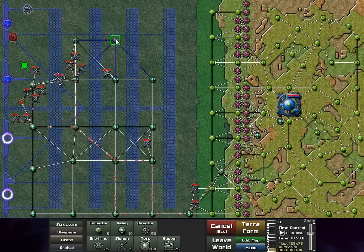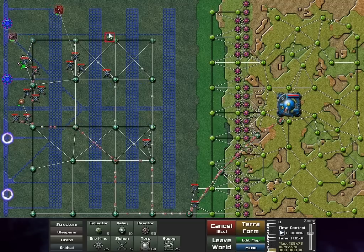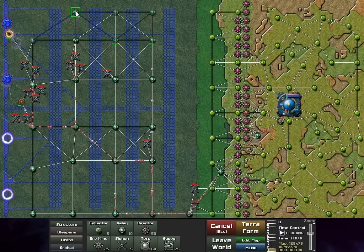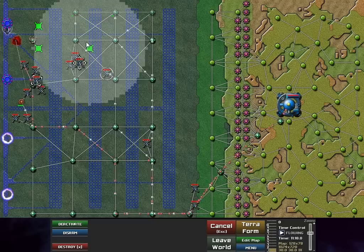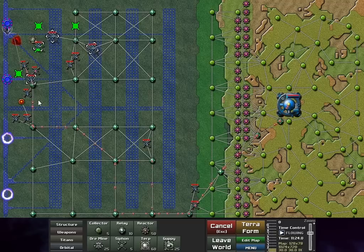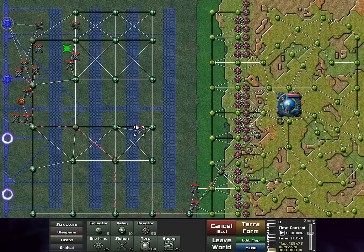By the way, this sniper unit — I haven't determined whether it's going to stay in the game or not. It's mostly an experimental weapon, designed to explore the dynamics of weapon damage and runners, and to get a feel for what works and what doesn't. I'm not entirely sure it's necessary to have in the game — it may be, it may not be. It's still up in the air, so we'll see.